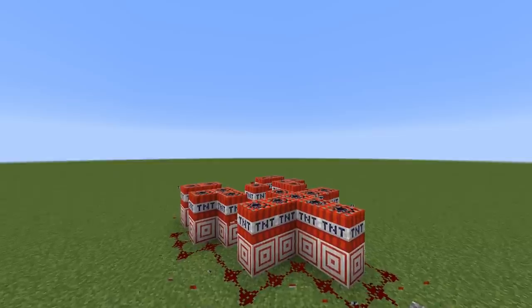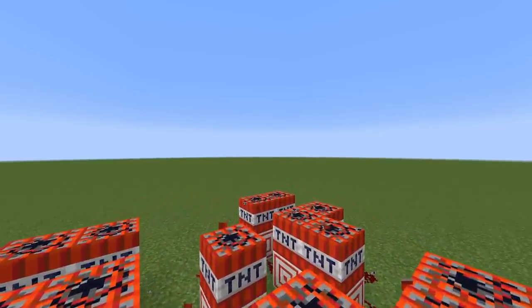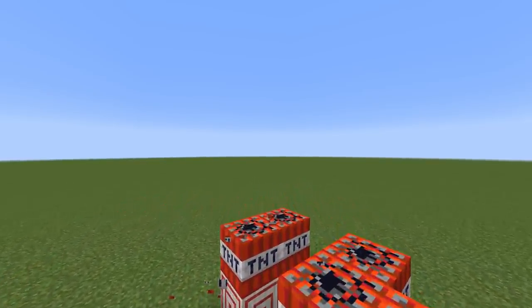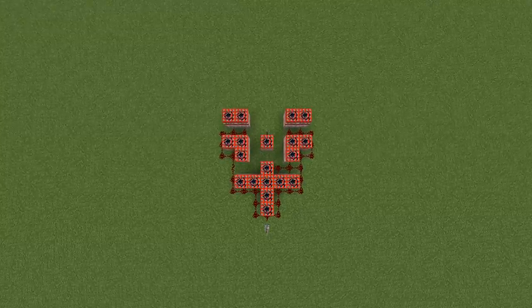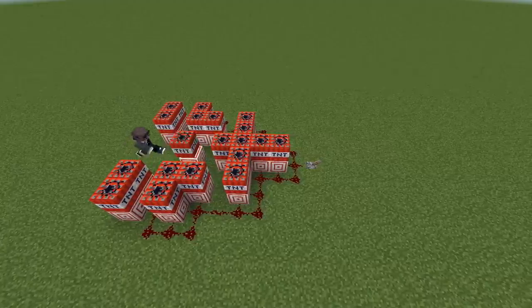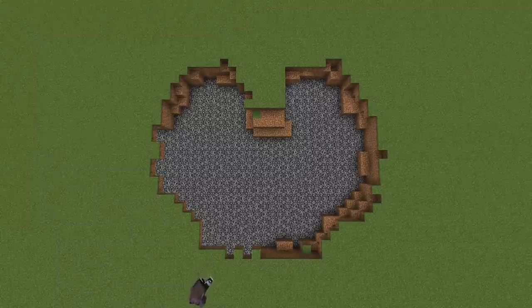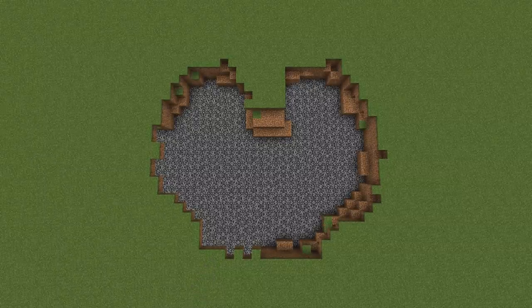Number 8. As long as you have TNT on a flat surface, this trick will work great. Using carefully placed dynamite, you can send some secret wholesome messages to a friend. If you place your TNT in this formation — albeit a little bit complicated — and then light it up, when it explodes it will carve out a cute heart in the ground. Kind of an ugly heart, but it's a heart nonetheless. A nice way to impress your buddies, or confess to a crush.